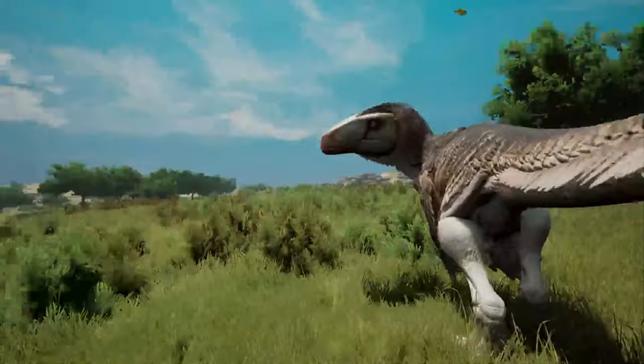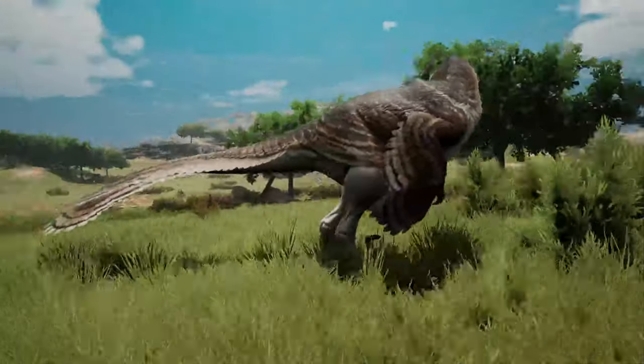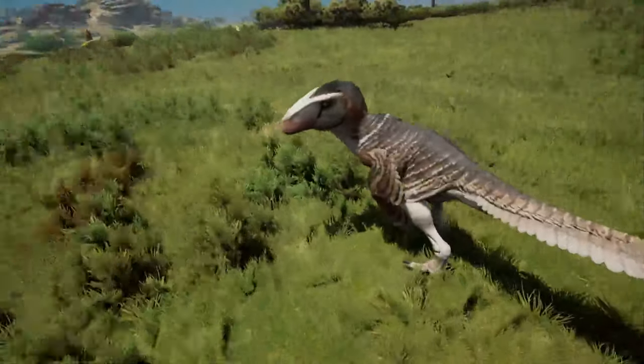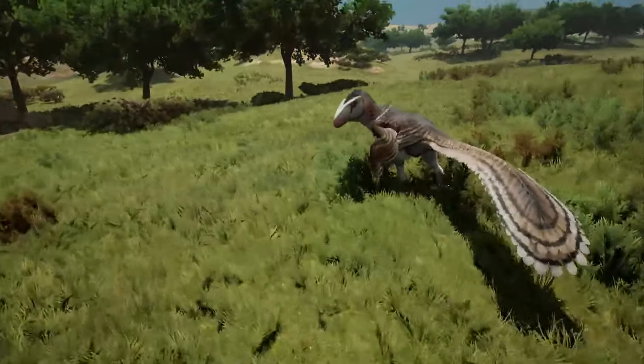This is Utahraptor. As one of the largest dromaeosaurids to date, Utahraptor was 20 feet long and stood up to 5 feet tall. They sported a signature sickle claw that was 8 inches long and was used to tear into its prey.